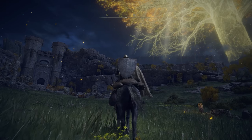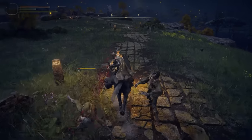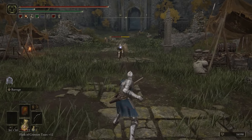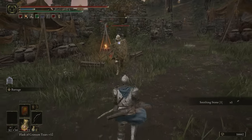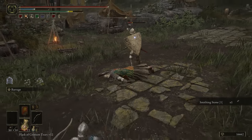Have you ever noticed gold leaves falling down from the sky at night? This only happens sometimes, but it provides a slight buff to the amount of runes you'll get per kill. Kind of neat. Bow attacks — did you know that your bow can be used while jumping or right after rolling? Both of these attacks are noticeably faster than just firing while standing, and are great to keep in mind for close combat or bow-only runs.